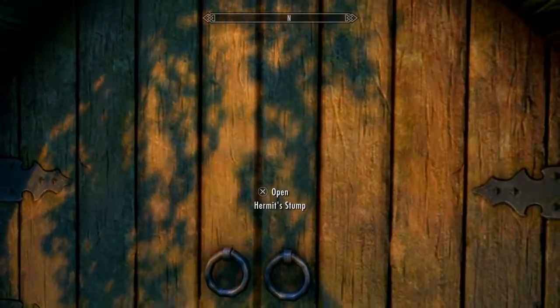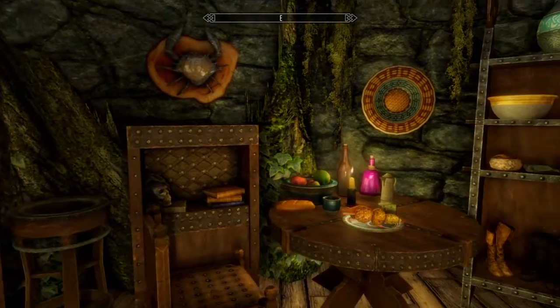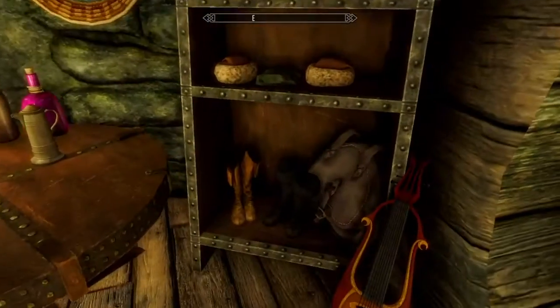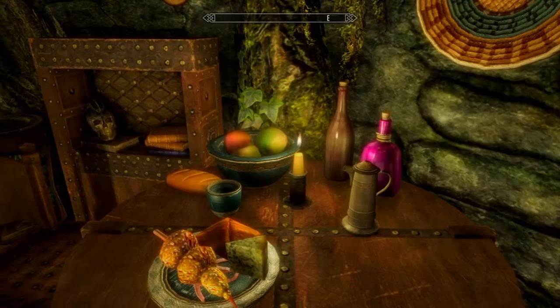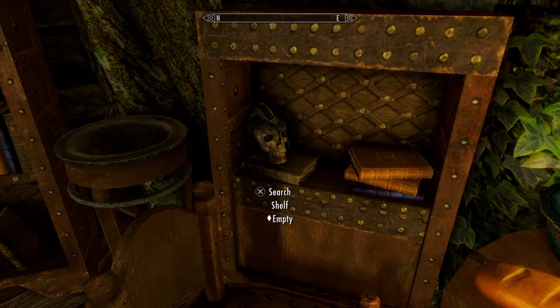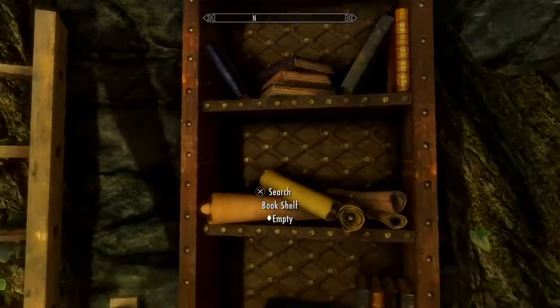Now, to the actual mod itself — going into Hermit's Stump. When you first enter, this will be a small, detailed, and jam-packed player home. You have a nice shelf with some randomized stuff, a table with some nice potions, drinks, liquor, apples, bread, honey nut treats, and some cheese. You even have a really rare helmet, which is the Blaze Helmet with a skull. You will also have a bookshelf containing some randomized scrolls and books.